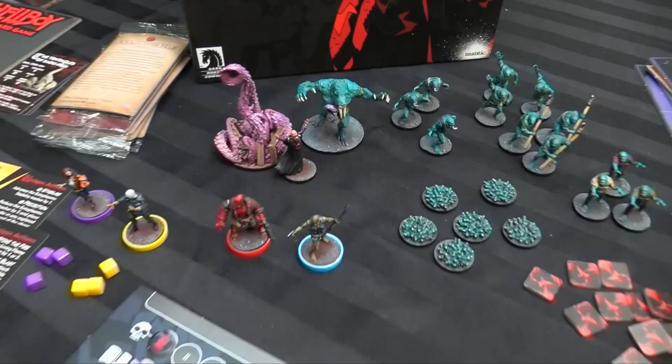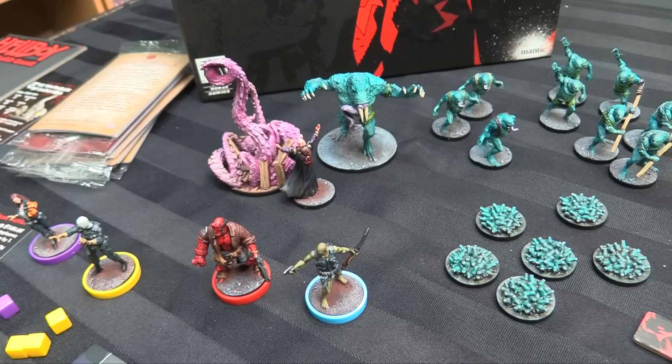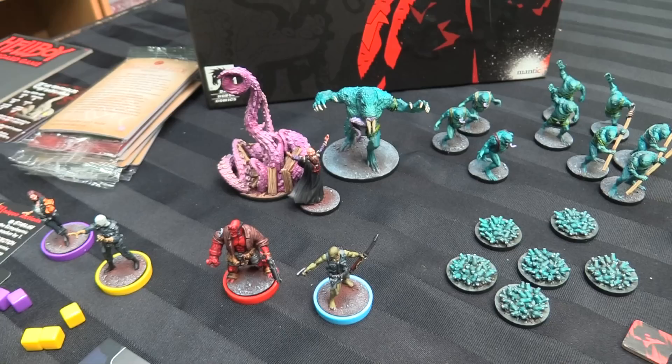Then you have as your big bads: the tentacles of Sadu Hem — the big purple tentacles — because you can't have Hellboy without weird tentacle monsters of the Ogdu Jihad. Then you have Rasputin, who can be in ghost form or actually show up, and you have a giant frog monster — does what it says in the tin. Is a frog monster, is giant.